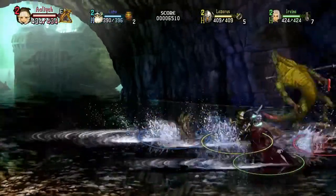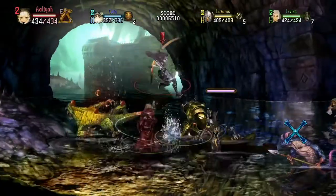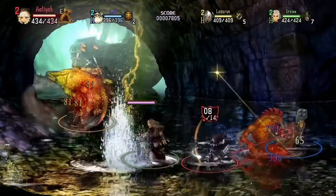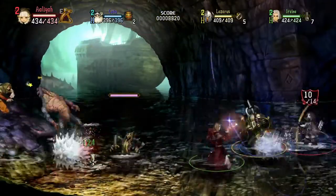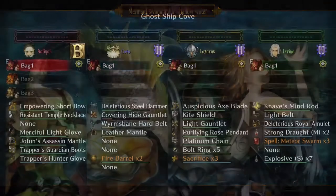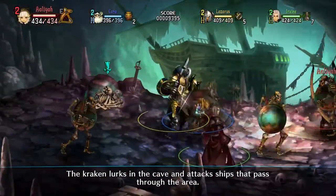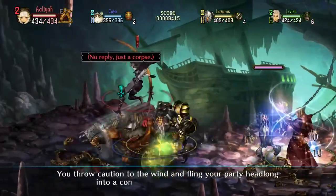They're here. Which path? Thank you. The Kraken lurks in the cave and attacks ships that pass through the area. You throw caution to the wind and fling your party headlong into a confrontation against the Kraken.